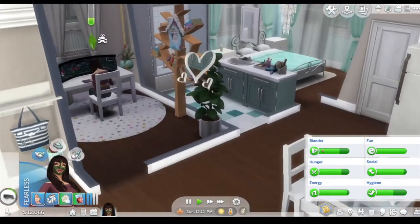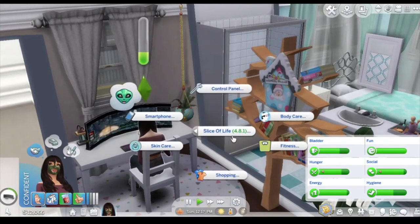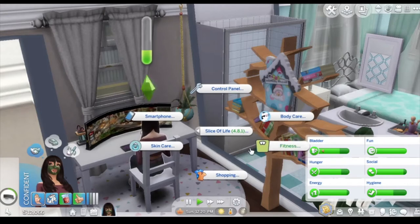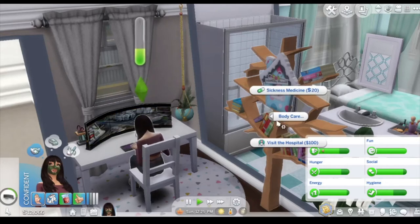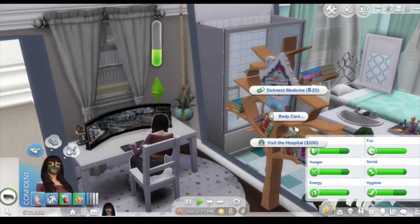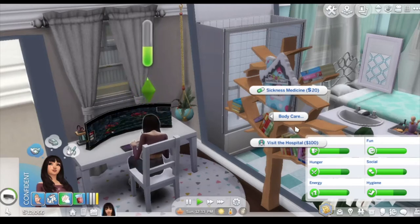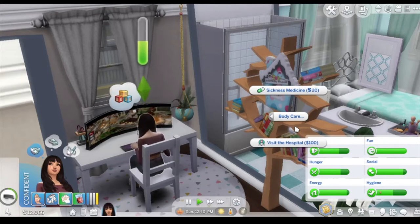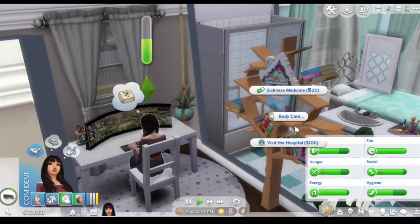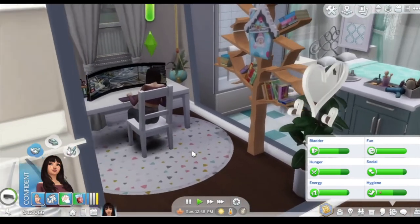Now the next thing we're going to talk about is the Slice of Life mod. My microphone was off so I already started this. You click on your sim and you click Slice of Life, and under body care would have been the menstrual cycle option, because you get periods with this mod. If you want hyper realism, yeah, it is. I just find it absolutely annoying and hate it. It seems like every couple Sim days they're having a period, it lasts two Sim days, and they're stinky all the time. The whole town is stinky all the time. I really don't like it — that part of the mod could really be ditched for me.